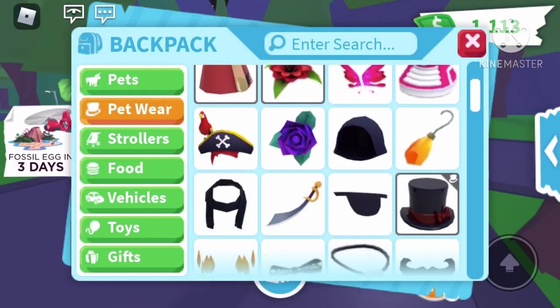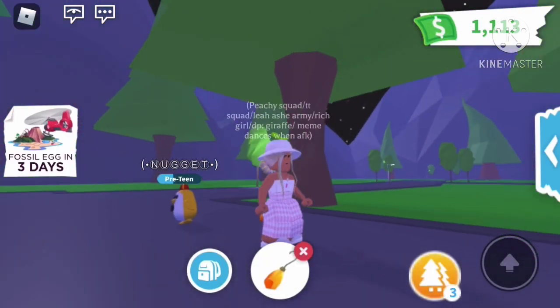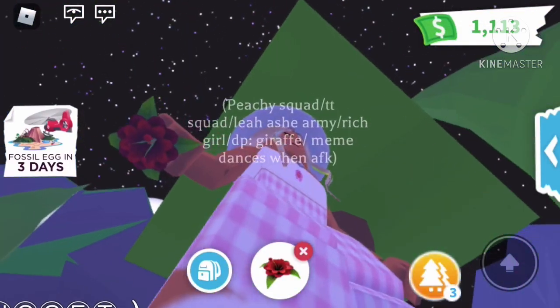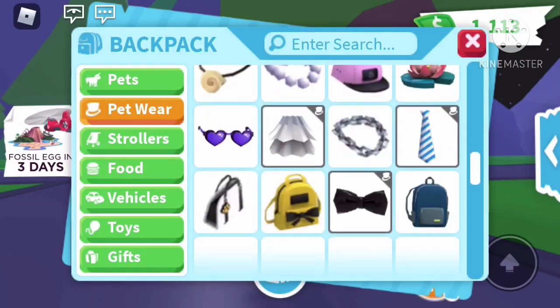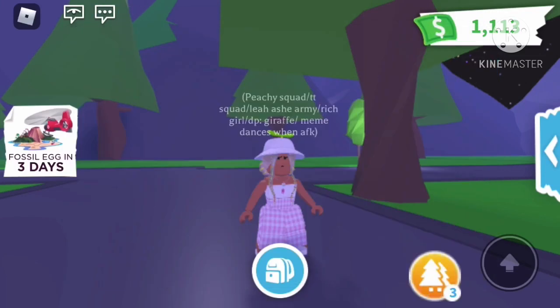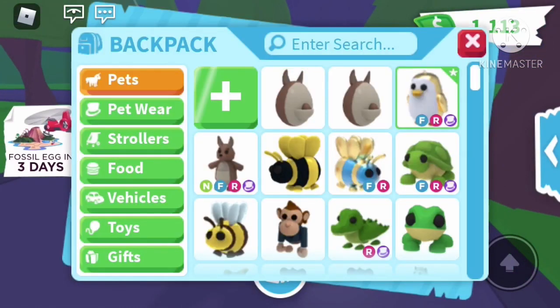Our next category is pet wear. I'm not going to go through every single pet wear item — just the rare ones. This earring you can get from digging up fossils at the fossil update, and this flower also from digging up fossils. I haven't done all the pets yet because you have to wait 24 hours to dig. Oh yeah, you also get horns — I forgot to show that.